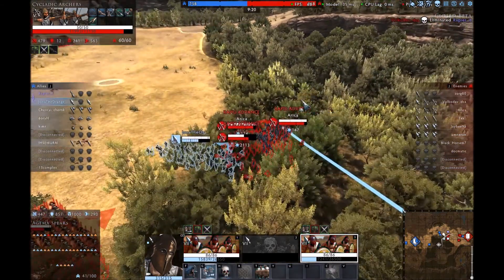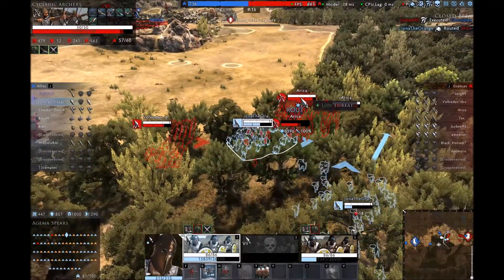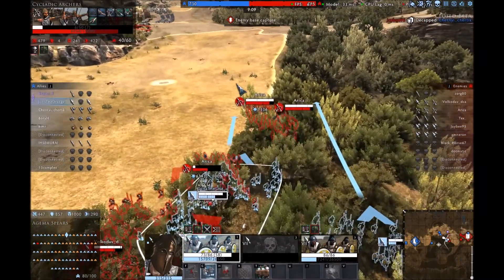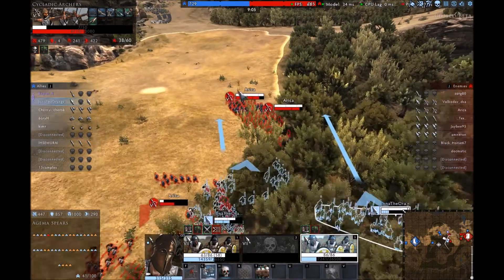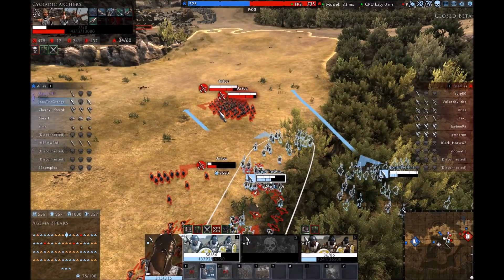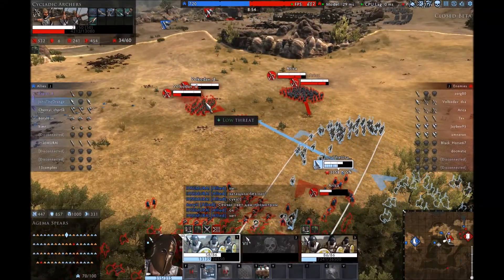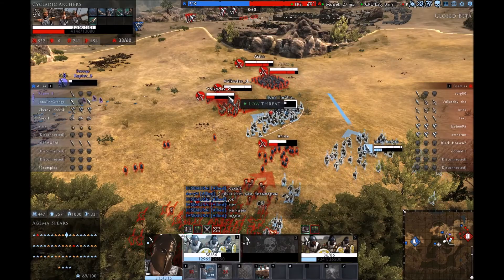Once all their ranged units are dead, if we have ranged units still alive, it puts us at a big advantage. Hopefully they don't have too much cav left. I don't like taking missile fire, so I'm just going to keep running through here, keeping the pressure on their archers so they can't just turn around and start shooting me again. I'm not too worried about those spears — they are pretty slow, especially now that they're in phalanx.